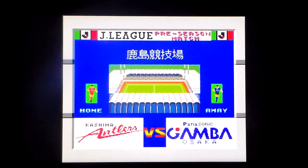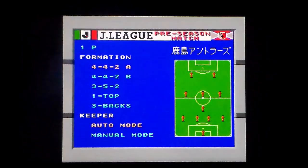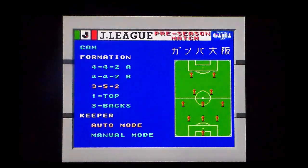Why does the stadium look like it's made up of books? Formation: 4-4-2-A. Keeper order mode, manual mode — go with order mode. One last thing to worry about: this is the opposition, 3-5-2.